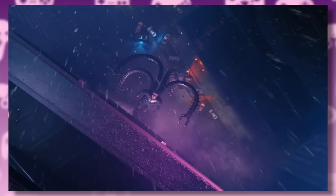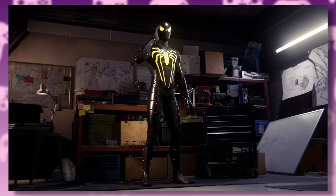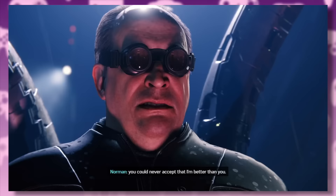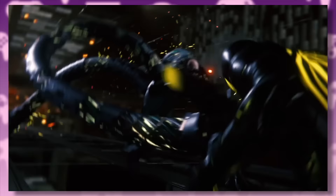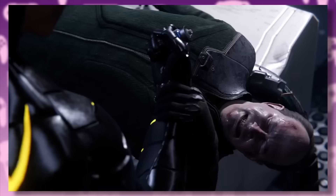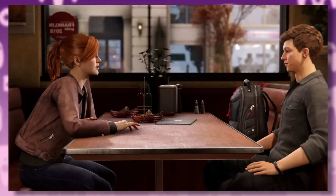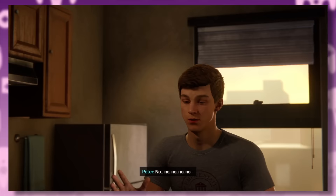Peter defeats all the villains, but Octavius gets away, holding both the antidote for Devil's Breath and Norman Osborn hostage. Peter builds himself a new suit and goes after Doc Ock for one final climactic battle. The game's entire plot is essentially a bioweapon being unleashed on New York because of a dick-measuring contest between two boomers. The final battle is a great set piece that focuses less on action and more on characters and emotional conflict — Peter defeats Doc Ock but loses a mentor and a friend, then faces the impossible choice: use the only vial of antidote to save his aunt, or synthesize it and save the entire city.